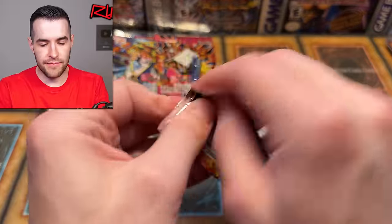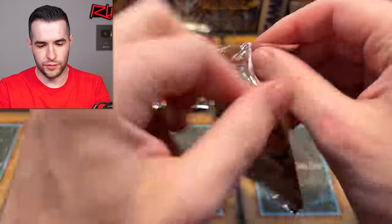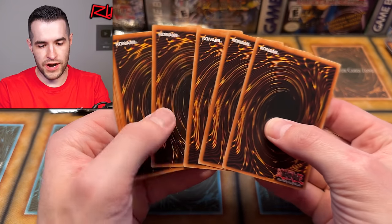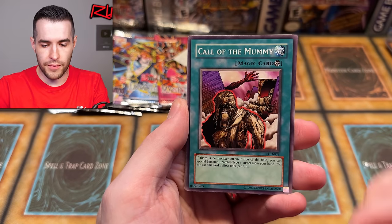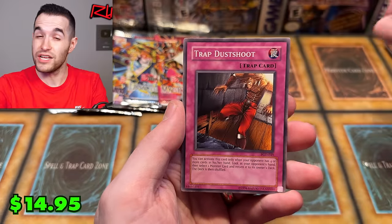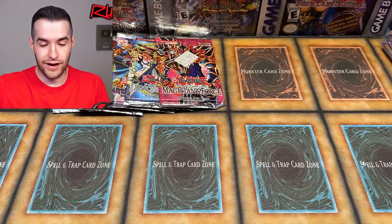We'll do Pharaonic Guardian. We're going to save MFC toward the end because DMG potential is like one of the crazier pulls you can have in an unlimited pack. Buster Rancher, Poison Mummy, Call of the Mummy, Empachi, Swarm of Locust, Secret Pass to the Treasure, Dice Jar — nice try. We have the Trap Dice Shoot and Curse of Royal. A nice common pack at least.